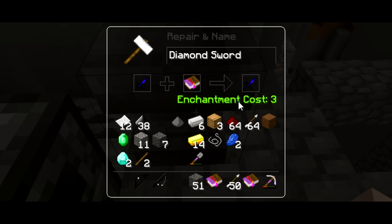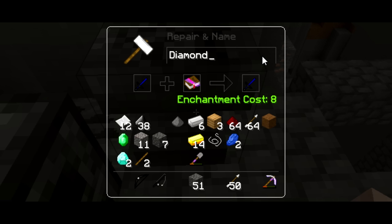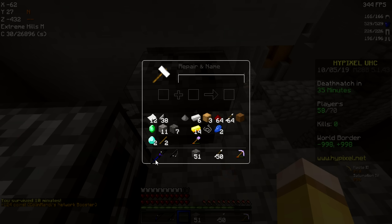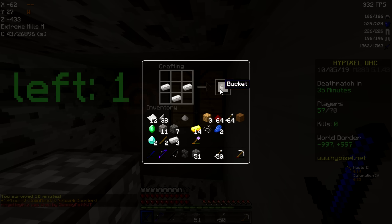Alright, here we go. We're going to make a Sharp 3. PvP is actually able, so this is a really good start so far. We're of course going to name it Christy Everdeen. This might be the last time we actually name our sword Christy Everdeen, because I'm starting to get targeted for it. Hopefully we'll get some kills right away.